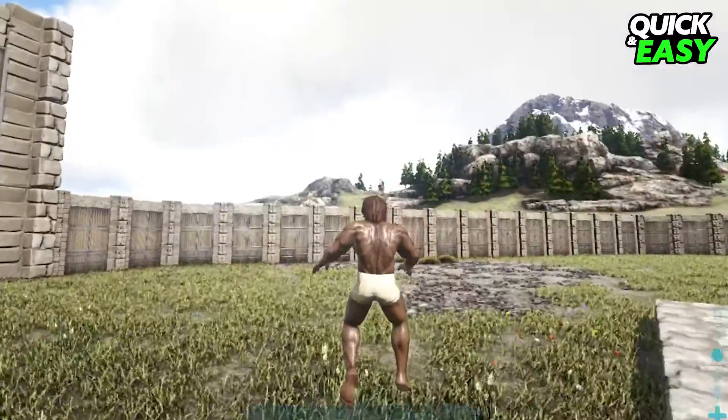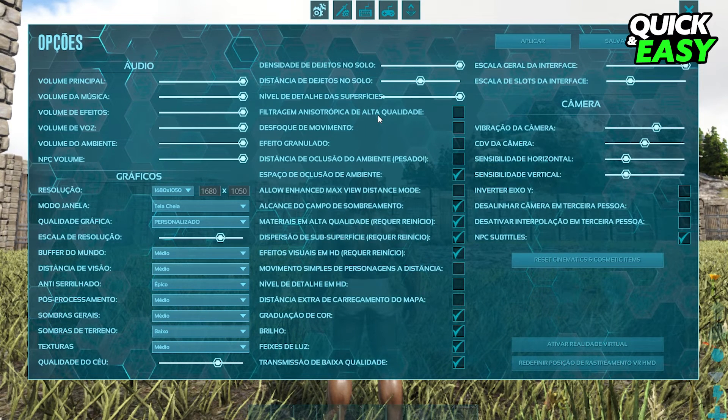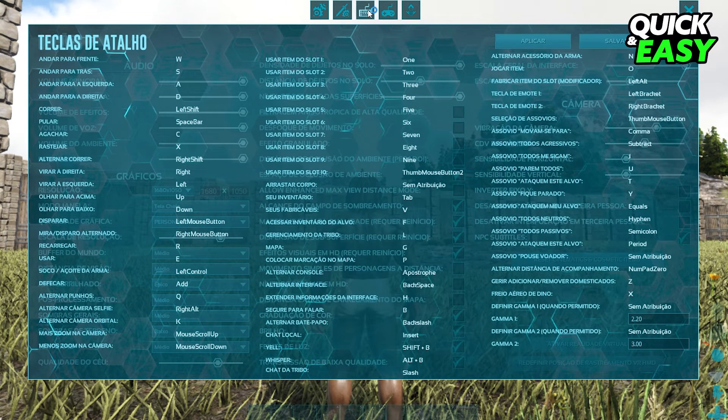What you need to do is first press Ask and Command Options. Then you need to enable your console on your ARK Survival. Click on the third option right here, Find Console, and put a keybind to open your console.